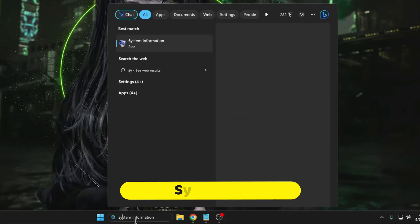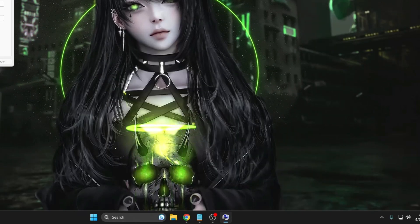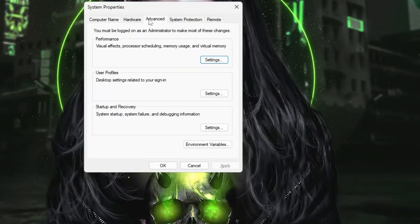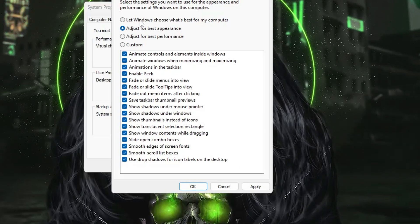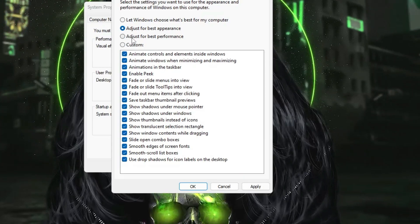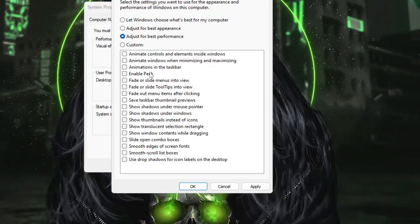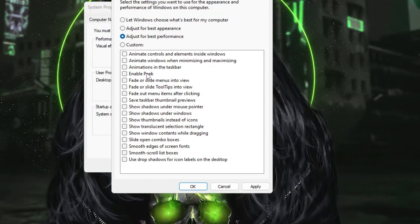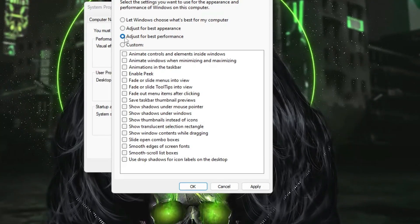Next, click on Windows Search, type 'sysdm.cpl', and hit Enter. This brings up System Properties. From the top menu click on Advanced, then under Performance click Settings. This option might be set to 'Let Windows Choose' or 'Adjust for Best Appearance.' You need to select the third option: Adjust for Best Performance. This disables animations and graphics so they don't consume your resources.